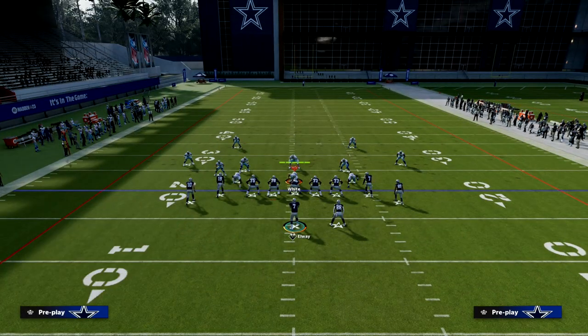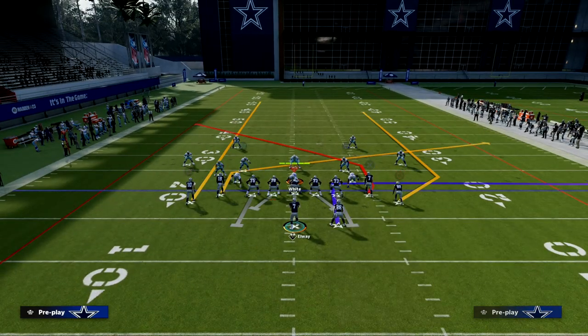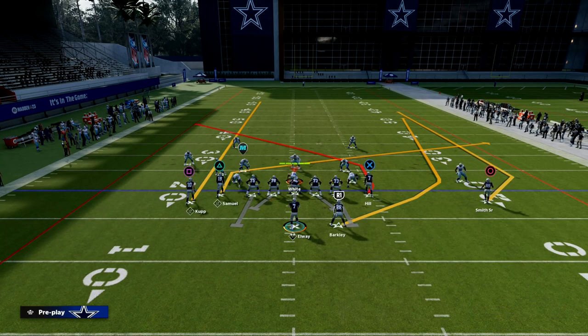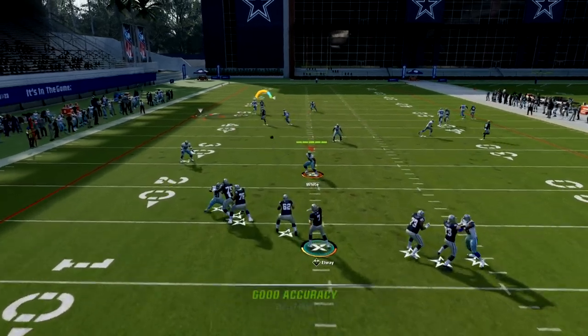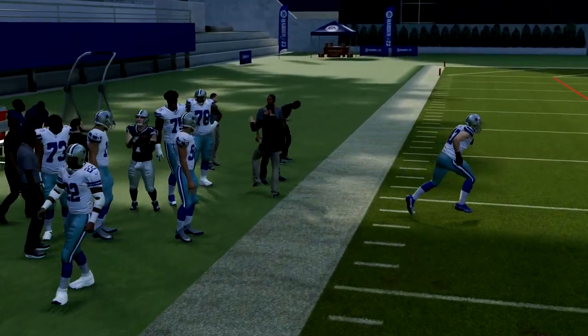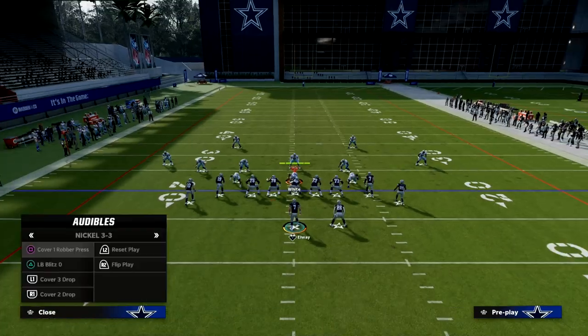This play is really designed and very powerful against man coverage, so let me show you this against man-to-man. The running back route is one of the better routes in the game as you can see, but this post route is so good — it is probably the best man beater, at least a top-five man-beating route in this game. You can see we're able to attack man-to-man coverage with that.